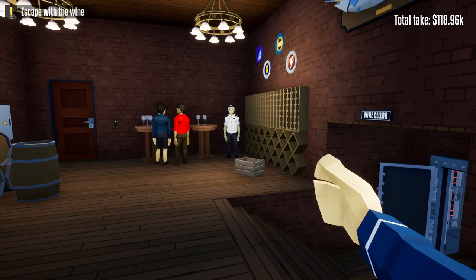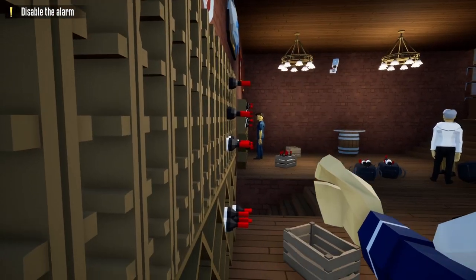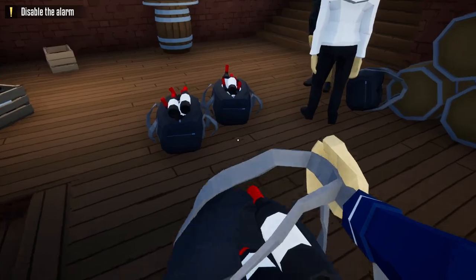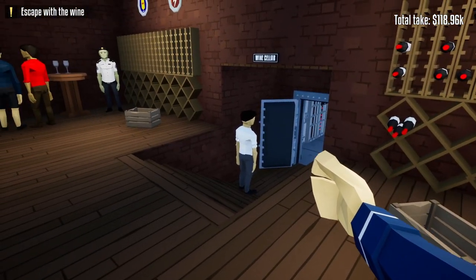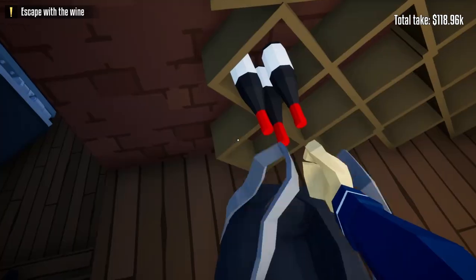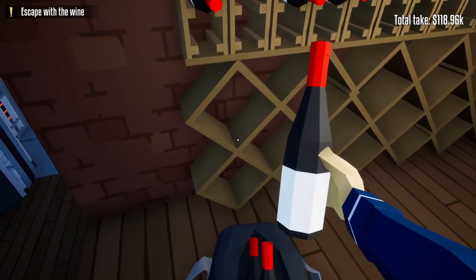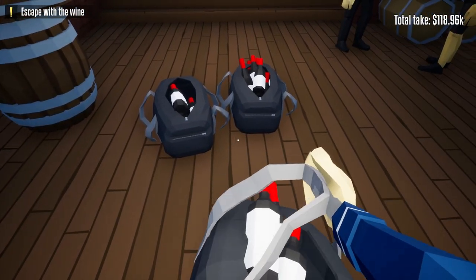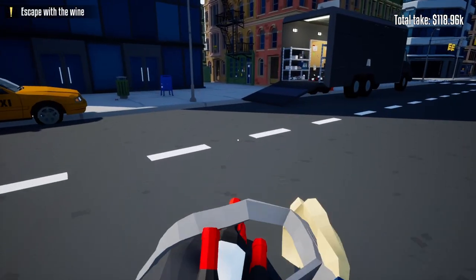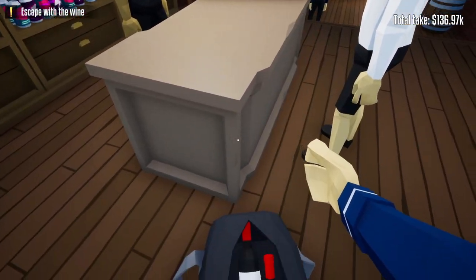A strategy you can use on the left side is simply hiding behind the guard and tap-loading the wine into your bag, then taking it all back to the truck. On the right side, I recommend pushing the civilian away so you don't accidentally zip tie him and ruin your progress. Then simply tap-load the remaining wine bottles on the right side into bags — and just like the wine cellar, when your bags get full grab all the bags at once and keep doing that until you have all the wine bottles from the front half of the liquor store.